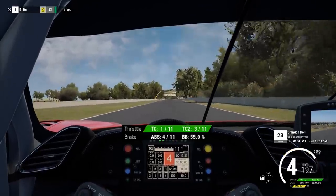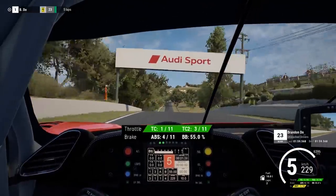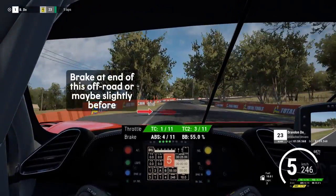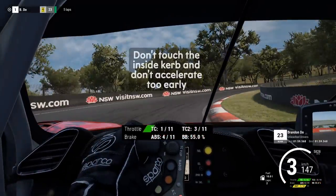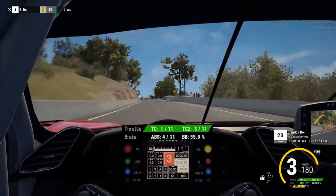Now we move onto the next corner. We have a little bit of a straight so we can prepare. You'll basically be wanting to look for the off-road section on the left — you want to brake at the end of it. Some cars may be slightly early. Slightly trailing and then coasting for a brief moment, and then easing the throttle on. Not too early though, because then you'll want to steer off into the wall.